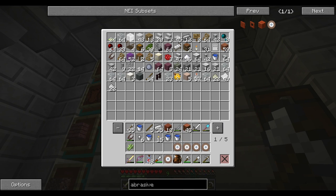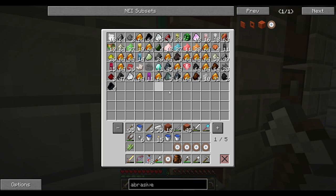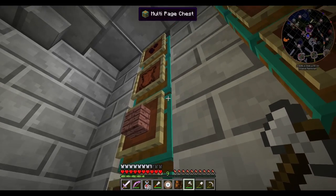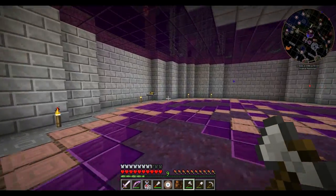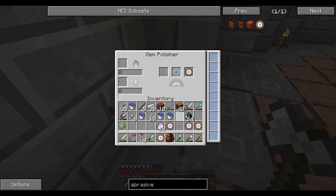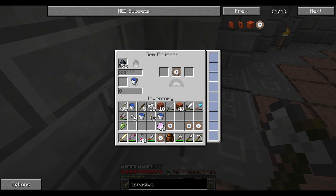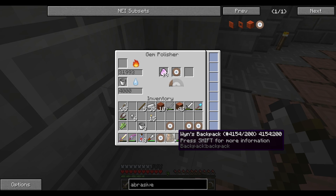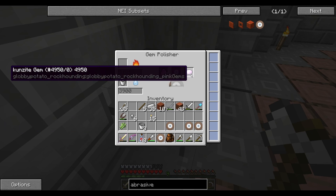Awesome sauce — that is so cool. Let's load up the gem polisher. We can also do other things in here — yes, we're going to grab those pink things — that's the technical term. This is coal which should work as fuel. We'll put the abrasive lap in first, then the coal, then add water. We can put more water in — great. Now it has water. Stick the mossanite shard in there. Is it working?